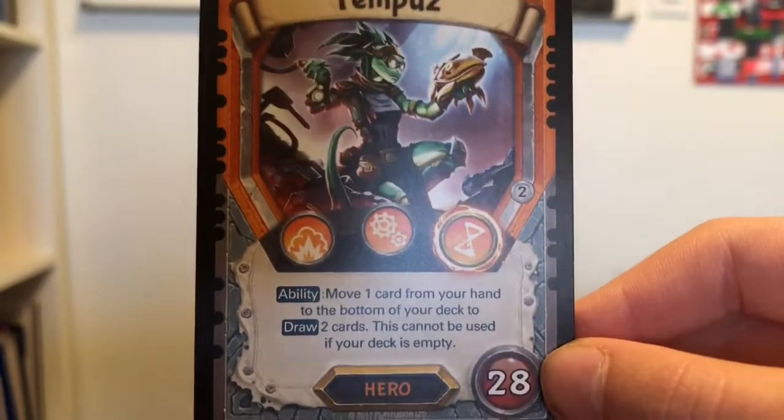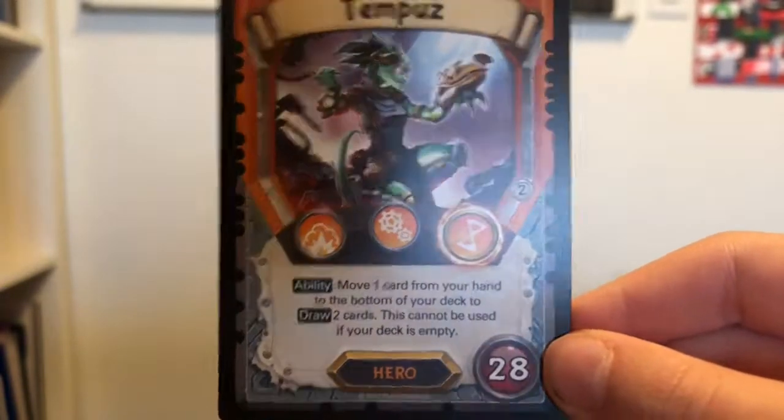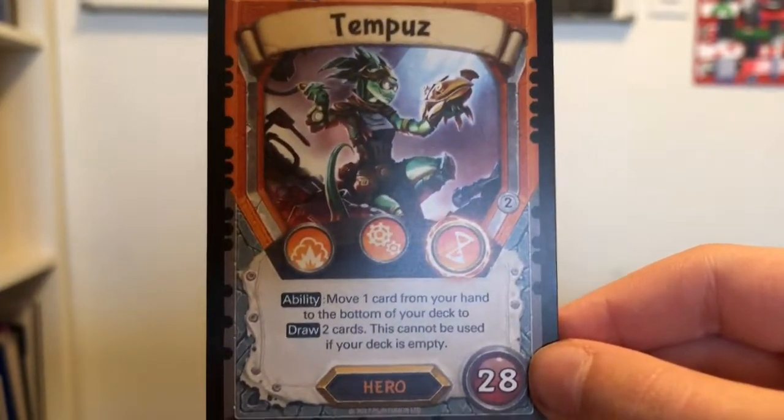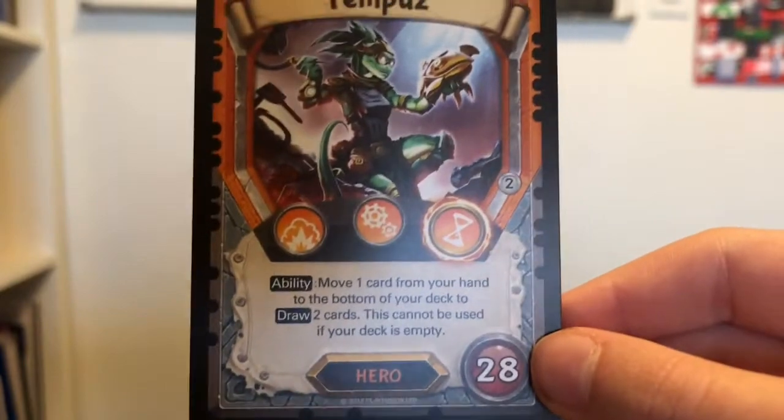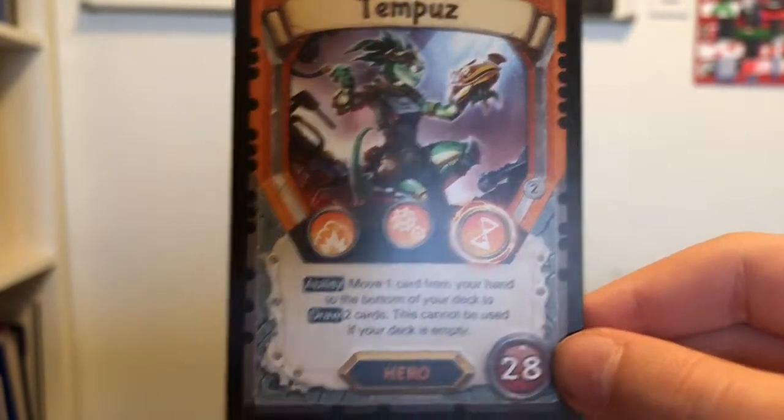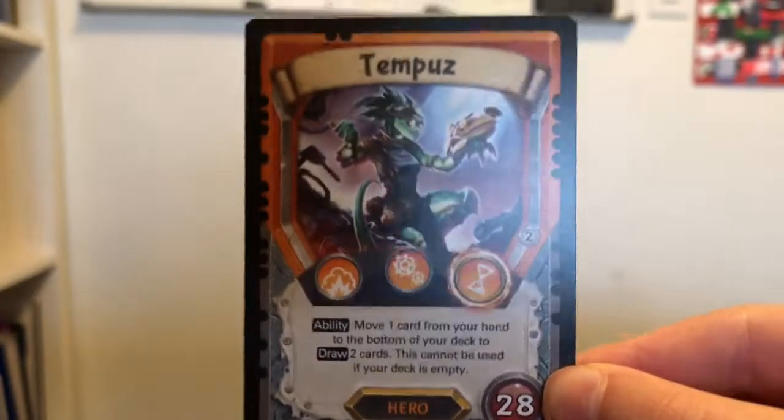Even if we don't pull a Brother's card from the last pack, that's okay because we've got forty dollars right here. Should we sell it? I don't know — forty dollars is pretty good — but this is an amazing card. Yeah, we're gonna keep this because this guy is amazing.